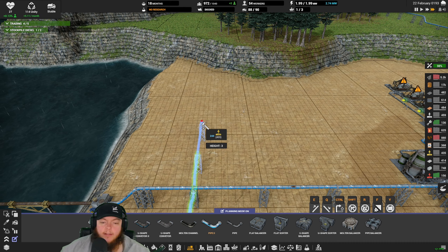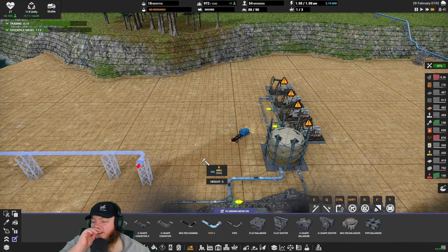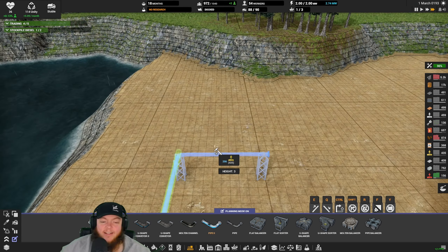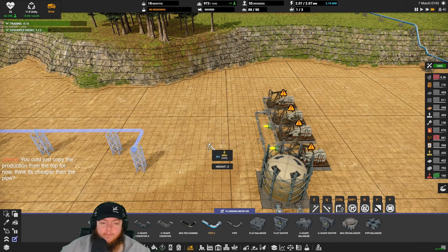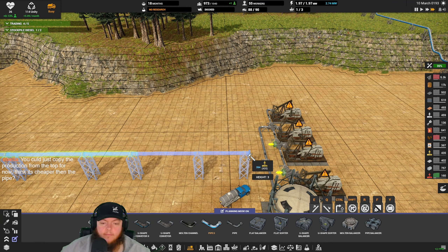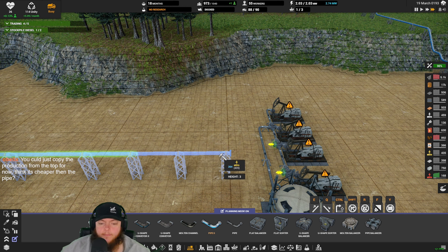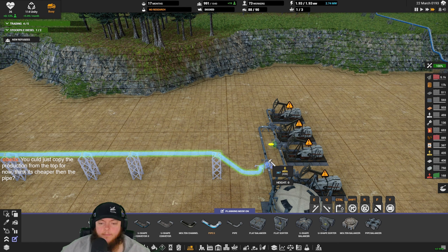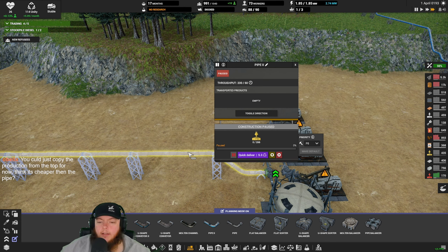Am I running into that issue too where this pipe is not going to be able to keep up? These refineries use 54 per 60. You're almost forced to go to the big pipe if you're going to feed more than one - you are forced actually. All right, our fuel issue should be taken care of soon though. Just need our sand filled in there.